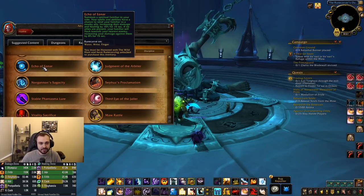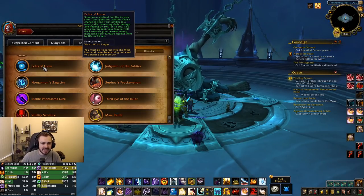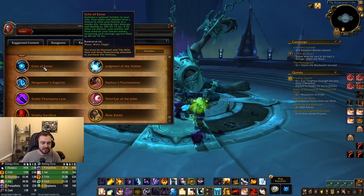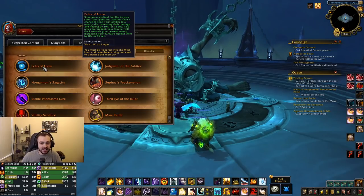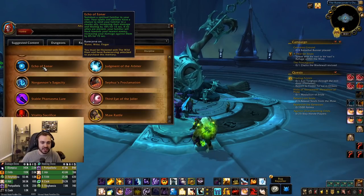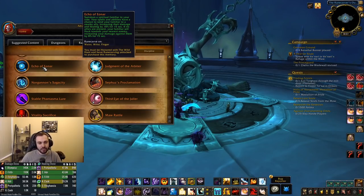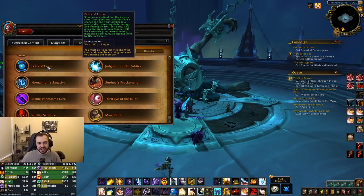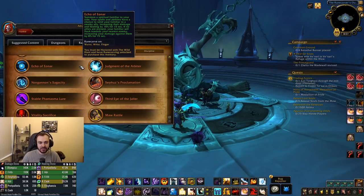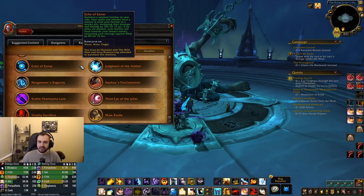Let's get into the more generic powers that are available. We've got Echo of Enr: summon a spiritual familiar to your side — your spells and abilities have a chance to send your familiar to a nearby ally, increasing their damage and healing by 10% for 15 seconds. If no allies are present, your familiar will flock towards your nearest enemy, increasing your damage against them by 8% for 15 seconds. This kind of lends itself to both group and solo play. It's going to be interesting to see how these legendary powers are balanced.